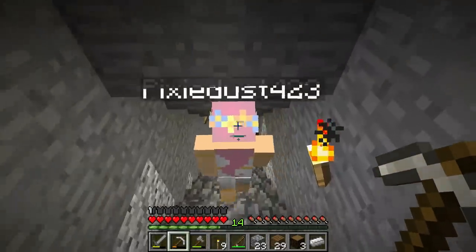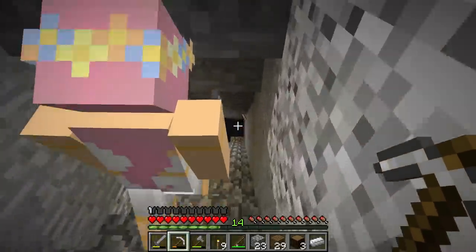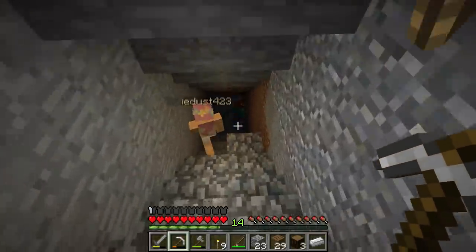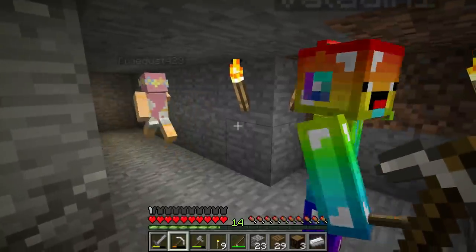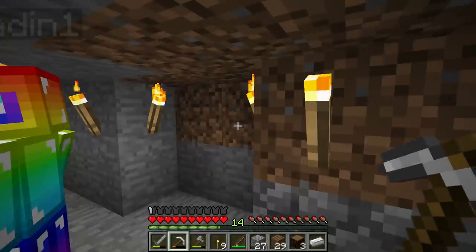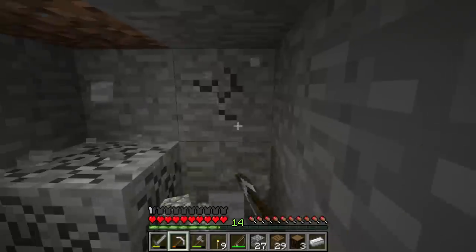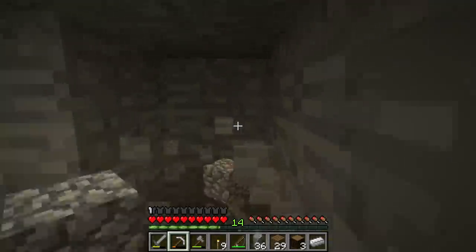Did you finish making these stairs I was working on? They're not completely finished, but they go pretty much all the way down. We need to chip away this roof too — it's hitting our heads. So are we strip mining this way? Any way you want, as long as you're going straight. Here, you take the left side, I'll take the right side. We're gonna go this way.